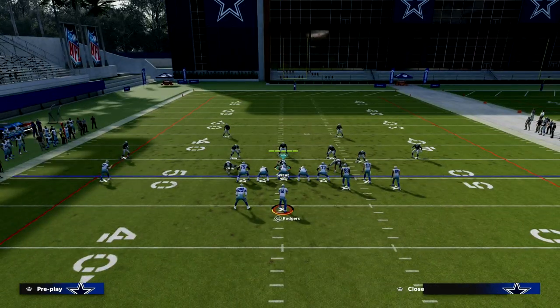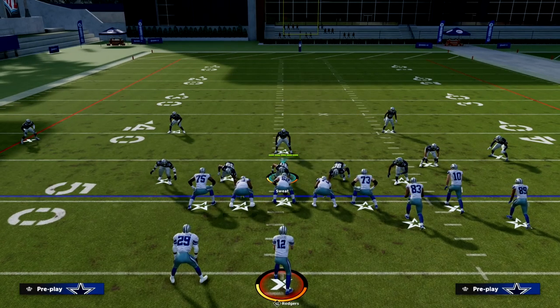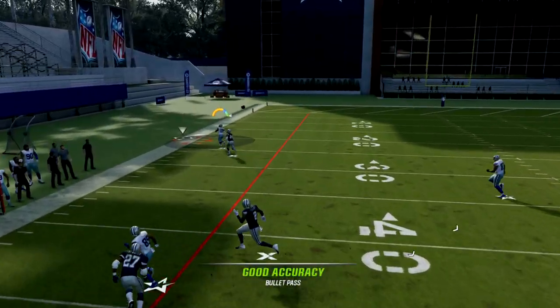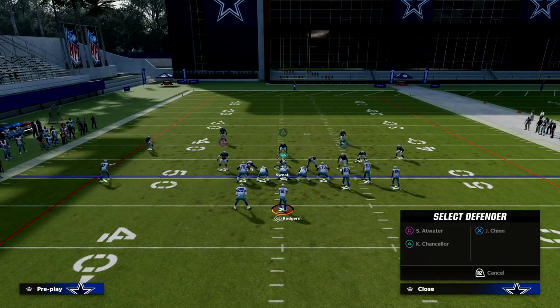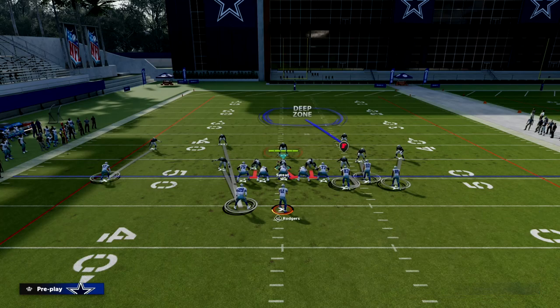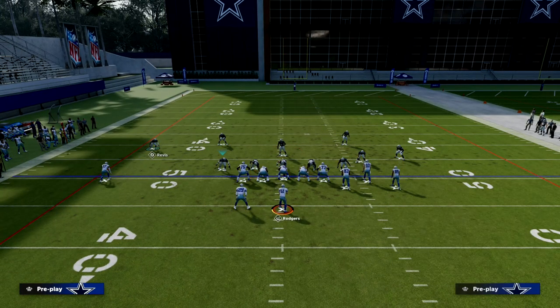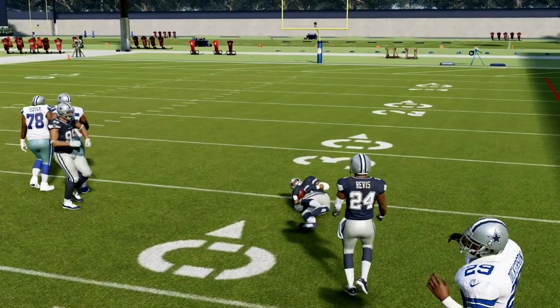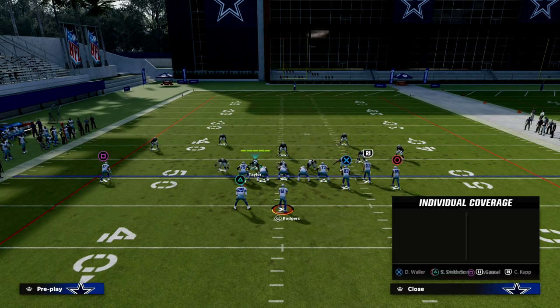On the left side I have Revis, who has Medium Route KO and Short Route KO. On a curl route, even though he's going to get beat, he has a chance to make a play on the ball and drives on it better. These KO abilities also have the potential to cancel out Short In and Short Out elites, which is a big deal. Peterson has Medium Route KO, Revis has Short Route KO — so if I throw a wheel route to Dickerson, Revis is going to come down and knock that ball out.